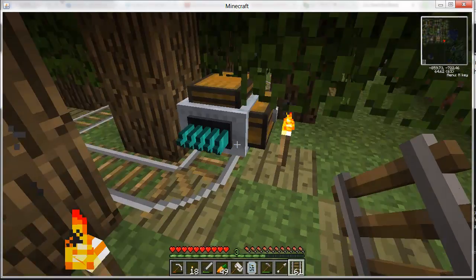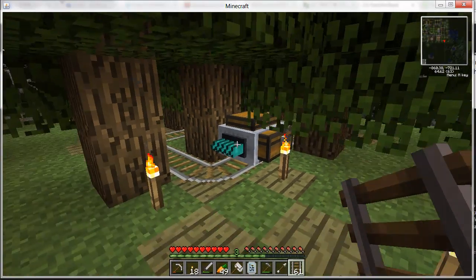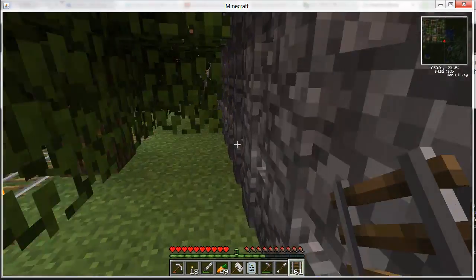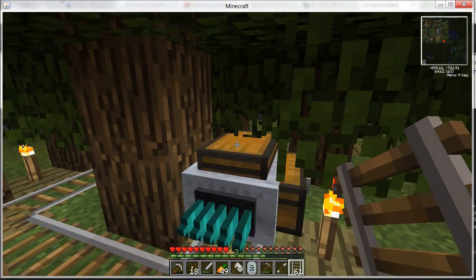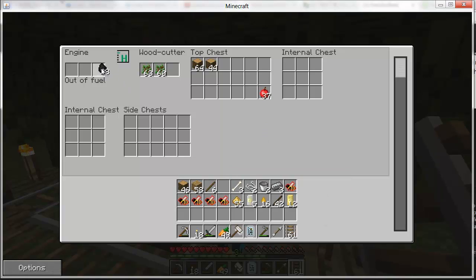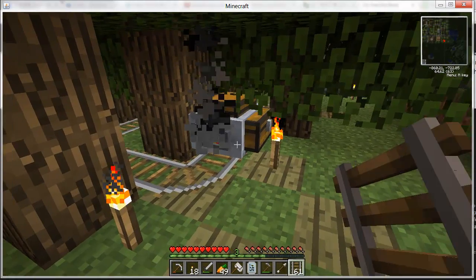Basically what this thing does is it's an automatic harvester. My frame rate is dropping down to like 10, but yeah — this is a harvester supposed to cut down the trees and collect all the wood, because you guys like wood. So first thing we do is we fuel it. There we go, see — and it starts chopping away.